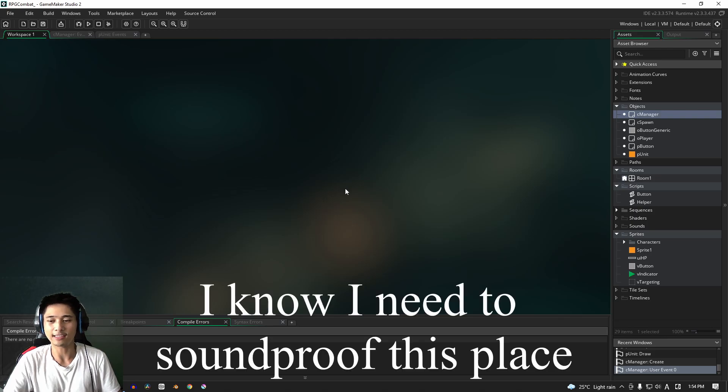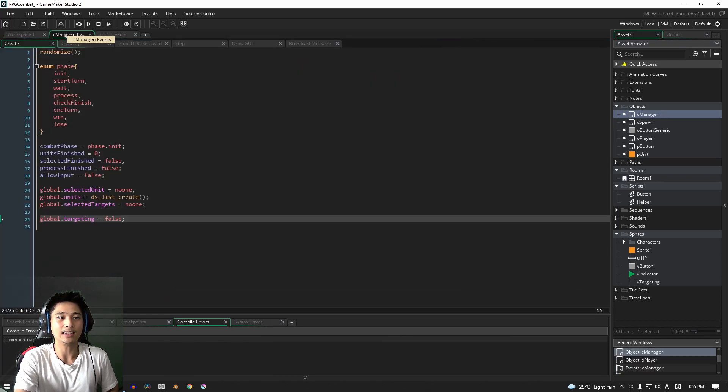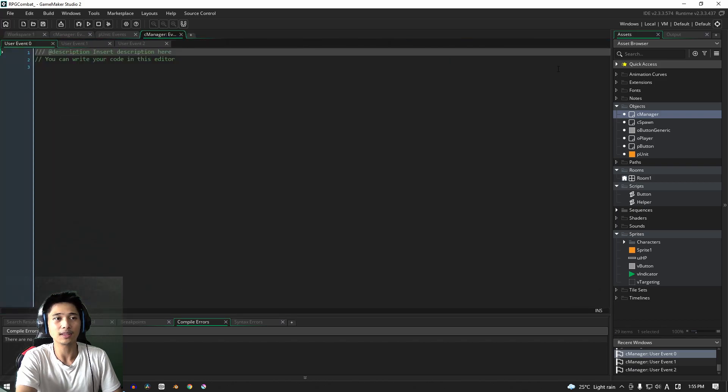What's up guys, it's Blaze from Funbox here, and let's continue on with our attack menu and targeting system for our turn-based RPG combat. We're actually almost finished. So in this video what we're going to focus on is maybe getting the first half — hopefully in about 15 minutes — of the manager code. In the video before, what we did was we added a new variable, and in the video before that we added these three new events.